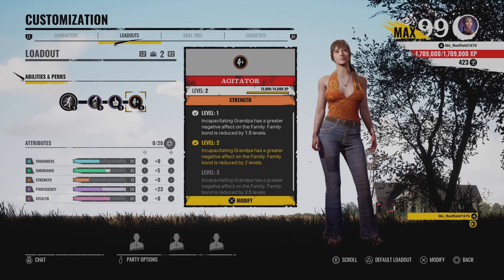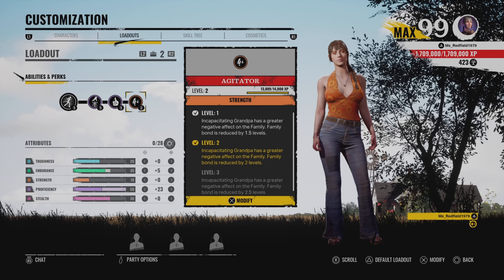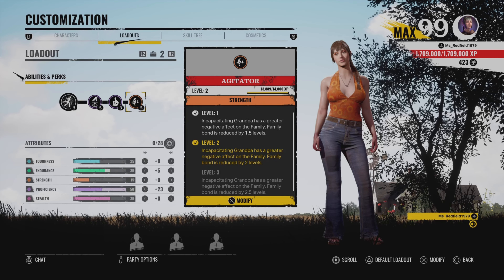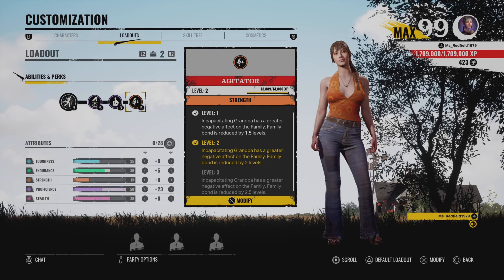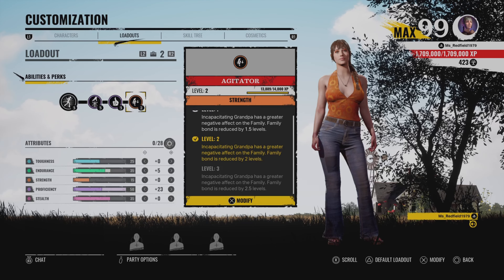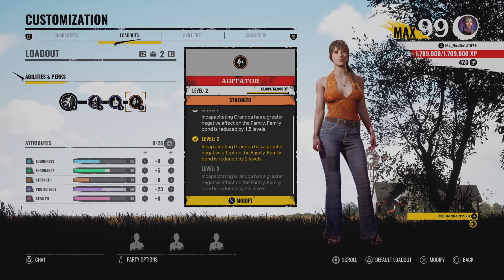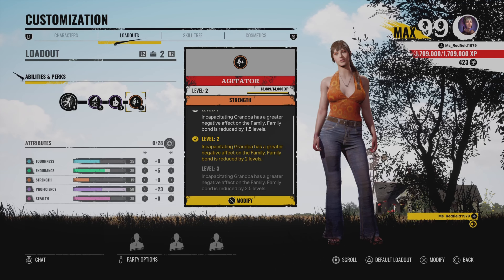For the first perk, Agitator — families like to rush and keep feeding grandpa very early. Most of them have a blood build so they can max grandpa as early as possible. Using this perk will really hurt the family because if you stab grandpa it will lower him down — level 2 becomes 1, and if he's level 3 it goes to 2.5.